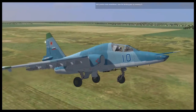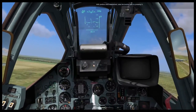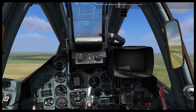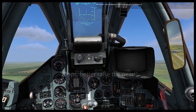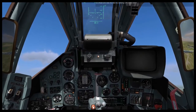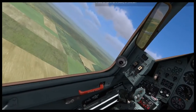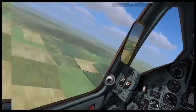Your airspeed is indicated in the top left corner of the HUD. The top right-hand corner of the HUD is your altitude in meters. Between the altitude and speed indications is your heading tape. With positive climb established, raise the landing gear by pressing G. In the center of the HUD is the pitch and roll indication. Along the right side of the HUD is your pitch ladder and vertical velocity indication. Go ahead and raise the flaps by pressing Left Control and F.